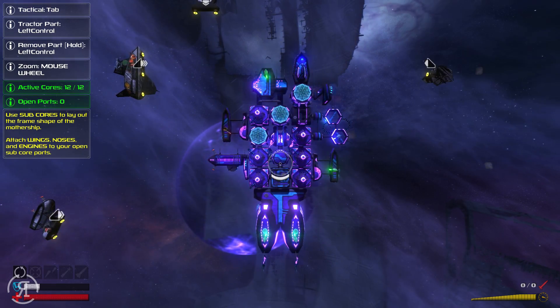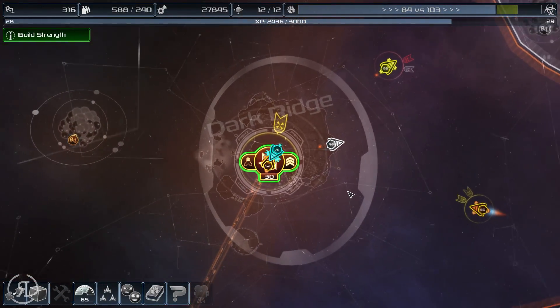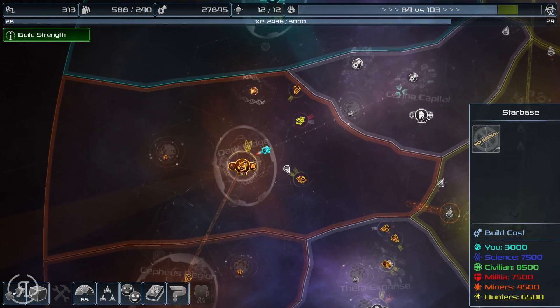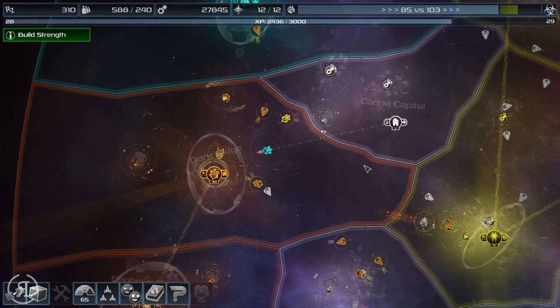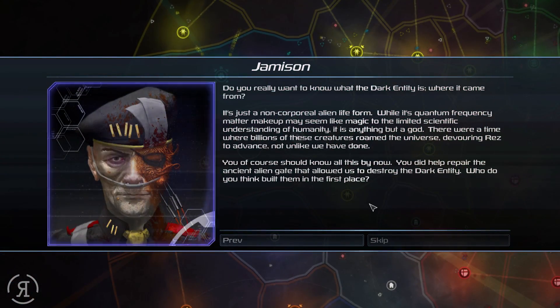Okay, so what does that actually do to our threat? 76 threat — so that's actually improved by a reasonable margin, pretty good. Now we're going to head over here and try to build a star base — it's about time we actually built another one.